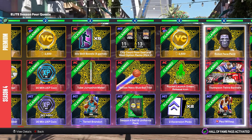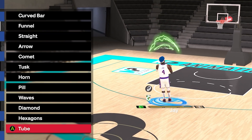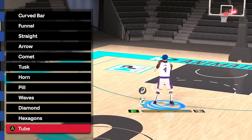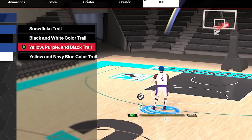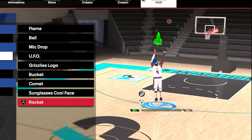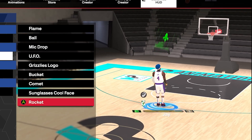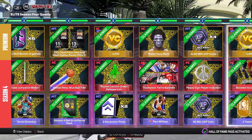I'm gonna show these animations real quick so you can get a feel for how they look. Here's the new jump shot meter — I really like this one, so I might use this on my build. Here you can see the ball trail; personally I don't really use the ball trail. Here you can see exactly how the green rocket launcher release animation looks — it looks pretty cool.